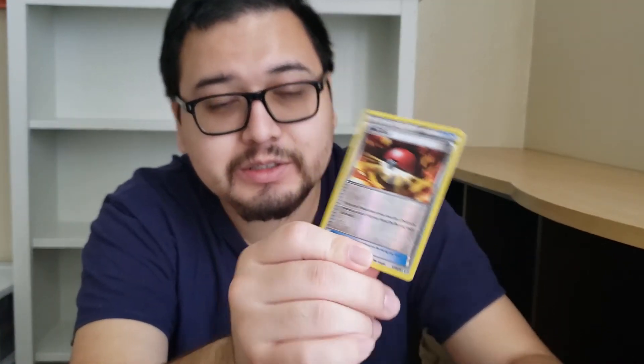The next one is an item trainer card — the Poké Ball. I don't know much about Pokémon card collecting, so I'm not sure, but I think this is called a reverse holo or something — it's one of those shiny cards, shiny in the back. I guess it was four cards I needed for that trick.